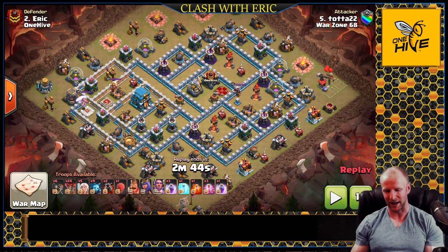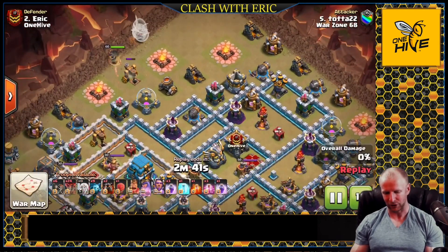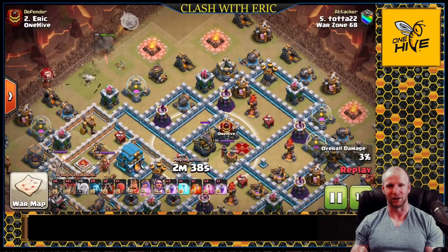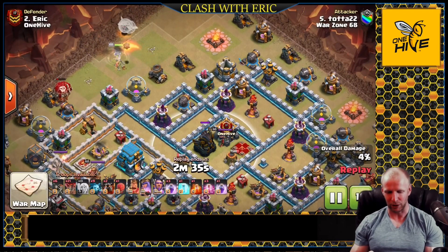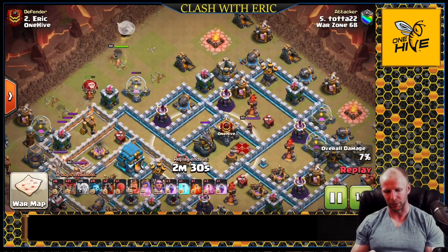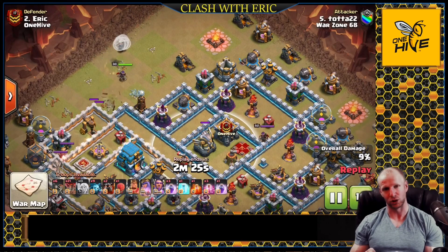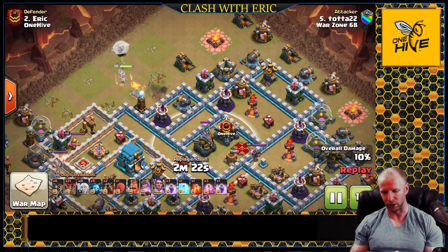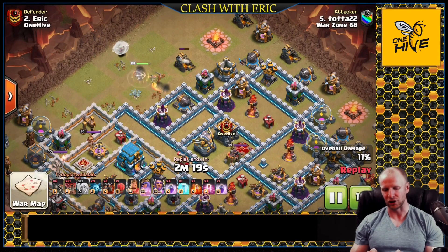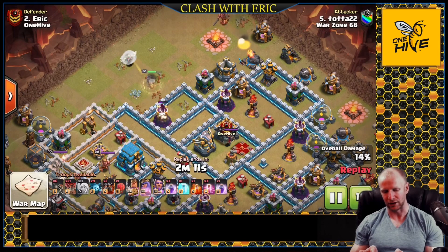Let's check out this 12v12 by Tata22. He's going to start it off with a Queen charge going in after my Queen, after my Eagle, and it's a really nice entry into the base. He uses a couple balloons to snipe off that cannon — that's going to form his funnel — and then the Queen is going to push forward into a little Tesla farm and start surging up into the 12 o'clock area. Watch this wall break — this wall break is brilliant. He uses the King to distract a lot of the defenses in the area.